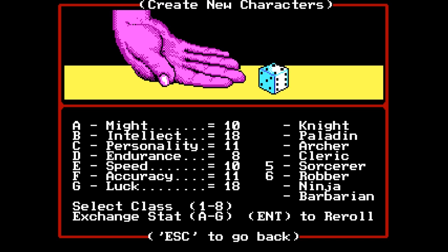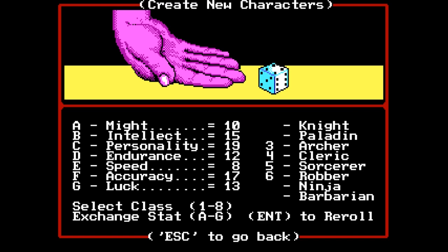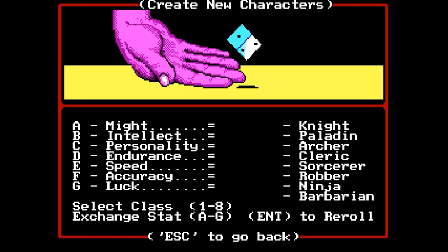Up next would be Brunhilde, which was a half-orc knight. Honestly, this might be a good set right here. All she really needs is endurance, so she needs three good rolls. This I think will suffice. Give her some speed, and a trash personality — actually we'll switch her intellect down. That makes sense because she's a half-orc; half-orcs are dumb. She's neutral, she's female.